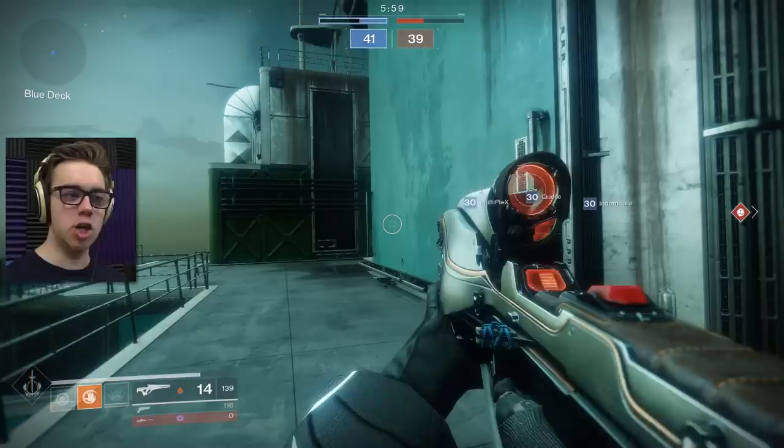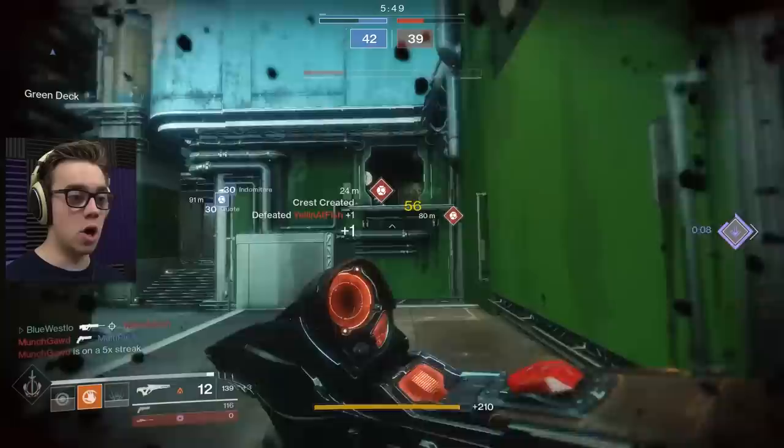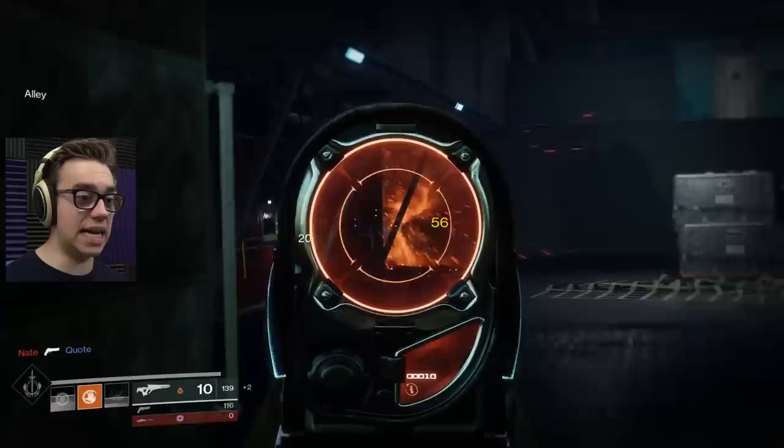How do you miss your Fist of Havoc, dude? He's right next to you. Not only that, you then let him come and kill me? I'm getting killed right off spawn. Why didn't that activate the perk? I feel like that should have activated the perk — I think we got four headshots. Or did we not?